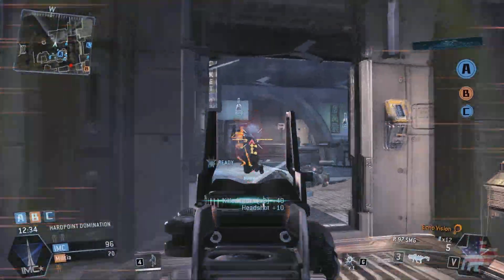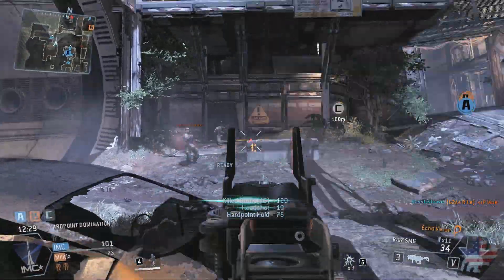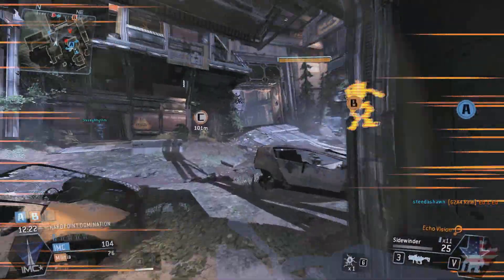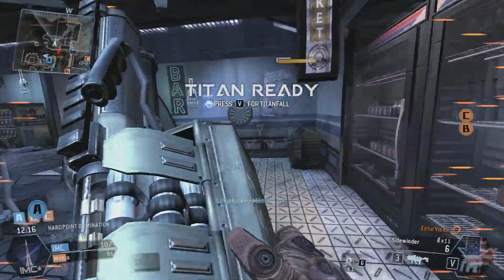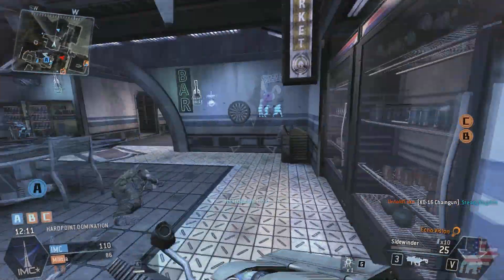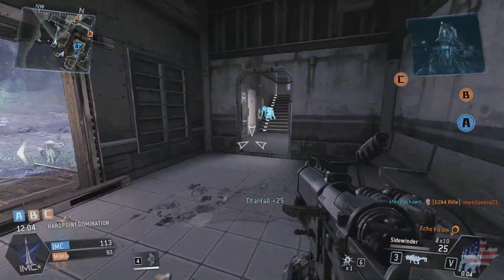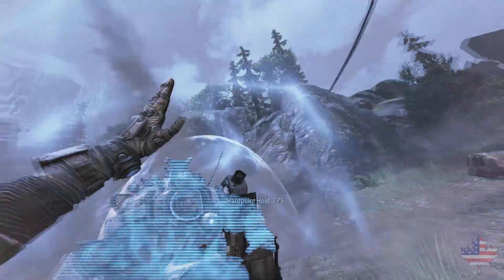Just mow down these grunts, farm some points. My next life I'll use a supercharged Titan. That is a Titan — let's get out of here. I'm actually going to Cloak, get some hits on him, run into the building hopefully. My Titan is ready, and now that they're calling in Titans I'm actually going to change my Titan loadout to my Anti-Titan loadout. I'll wait until my next life to use the burn card — my next life where I think I'll get a Titan.